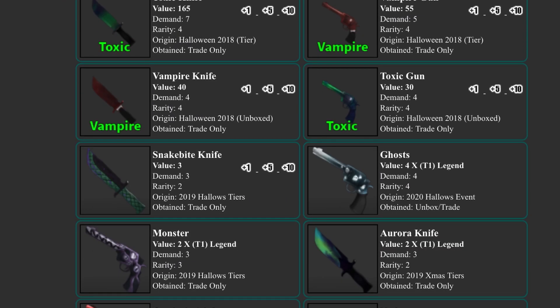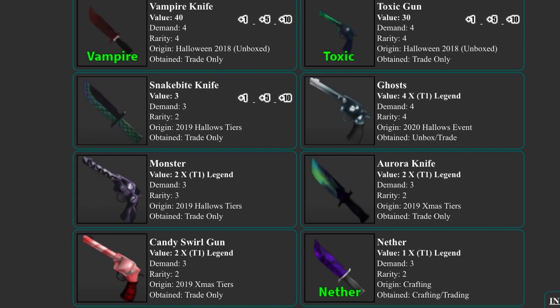Snake bite is now 3 value — I definitely saw this coming. In my MM2 items that might become valuable video, I put the snake bite set on the list because it's pretty rare, and it already rose to 3 value.